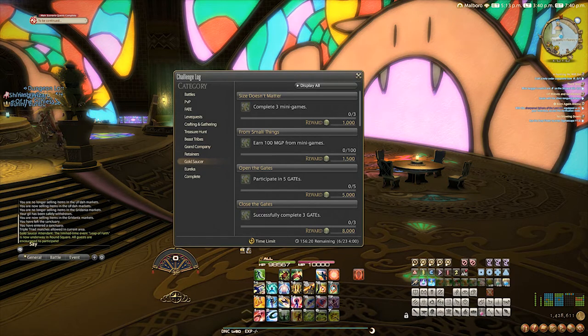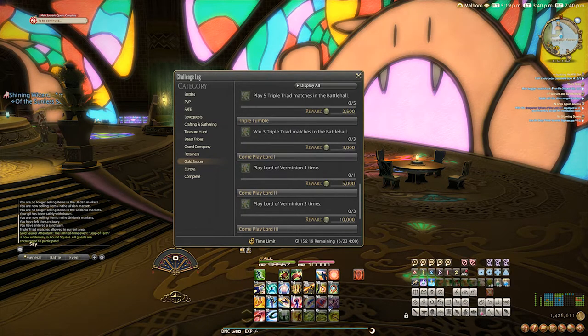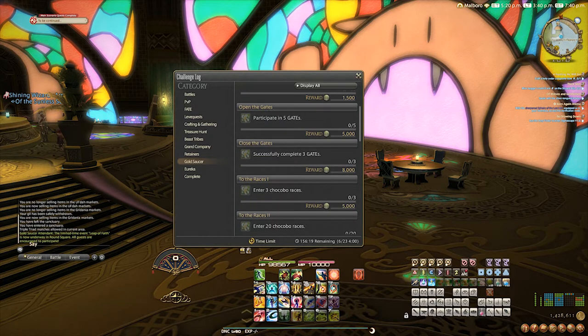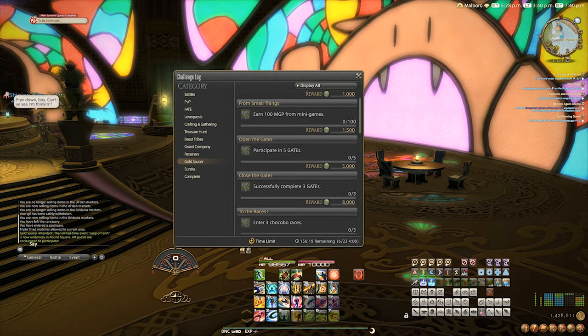A lot of people don't realize you can get additional MGP from doing challenges in the challenge log. When you're looking at things like playing mini-games, participating in the gates, doing chocobo racing, or playing triple triad — all these different things will actually give you additional MGP for completing them in the challenge log. You could potentially get an additional 2,500 MGP just from playing mini-games. When it comes to gates specifically, if you participate in five gates you get an additional 5,000 MGP — you don't even have to complete them, just participate. If you successfully complete three of them, you get an additional 8,000. So that's an additional 13,000 MGP just for participating in gates.